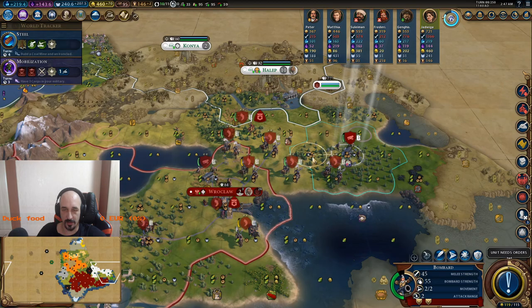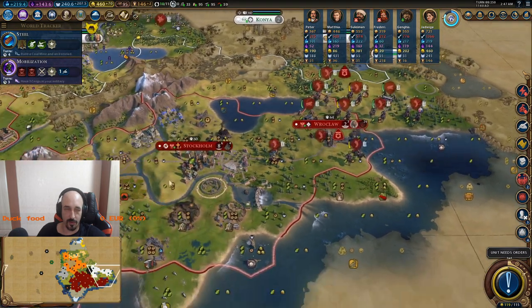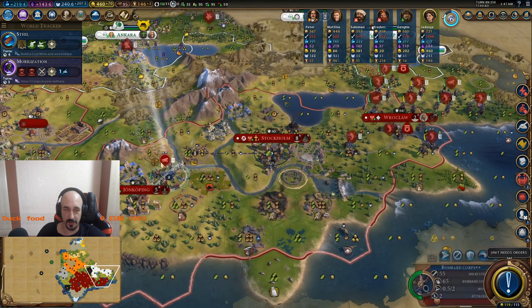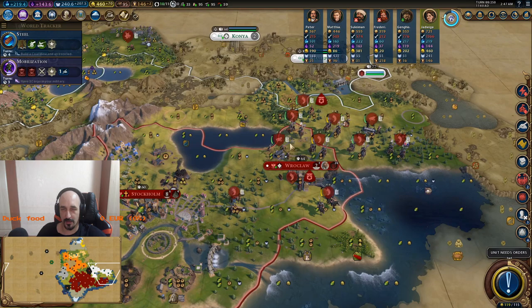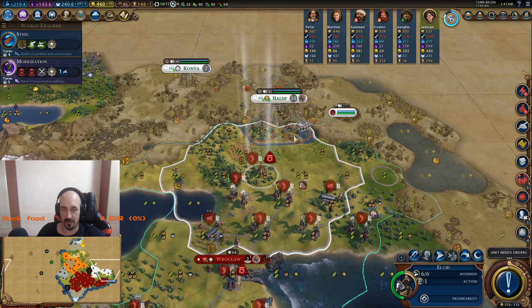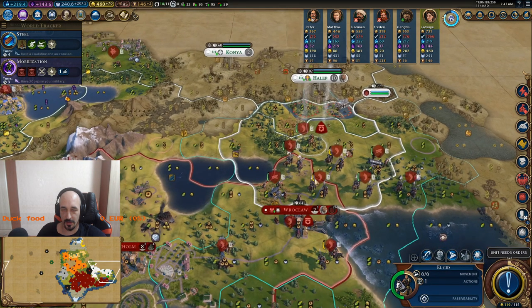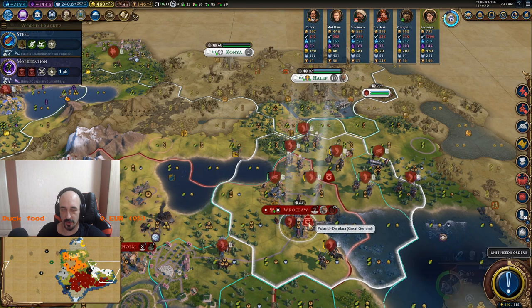I don't think I can upgrade something more. I should go for a lab promotion for this one. It's a corps actually — I think I can upgrade 3 corps and that's it. And I need to pillage some tiles to do more.